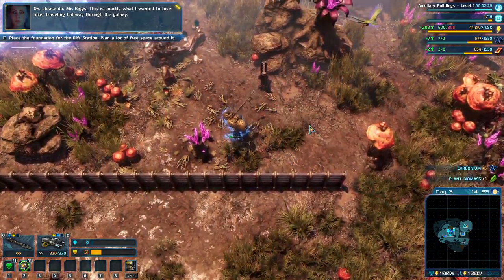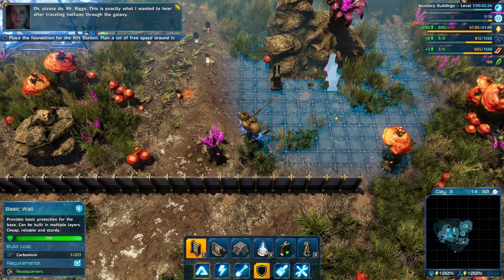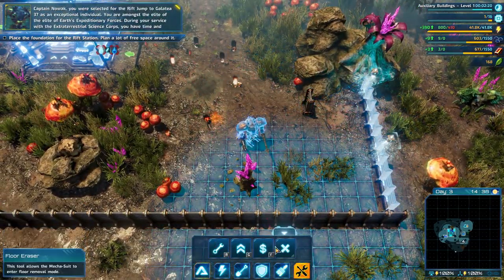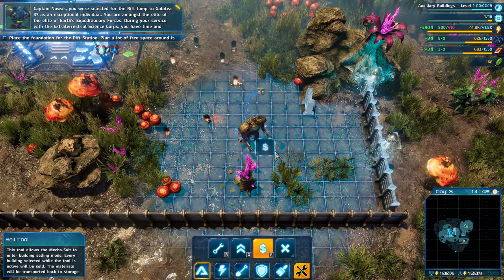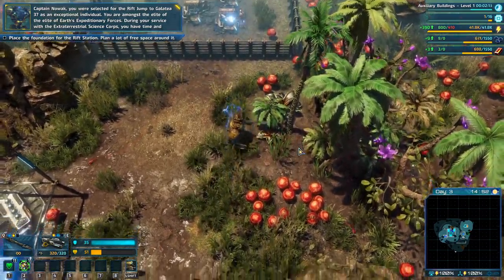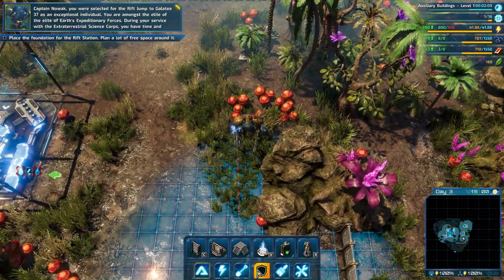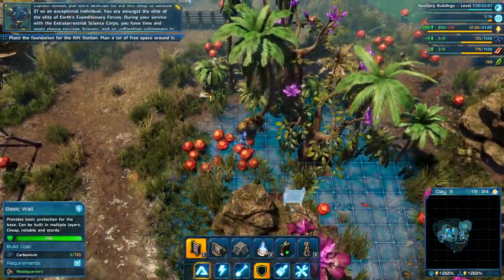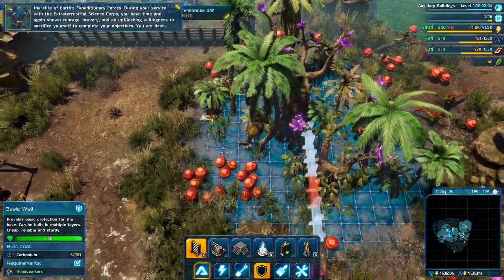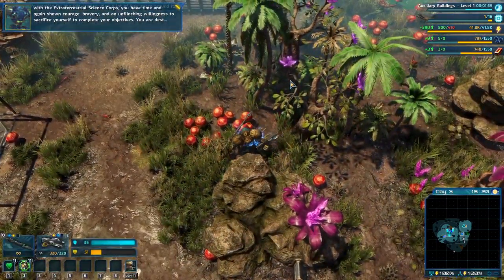Please do, Mr. Riggs. This is exactly what I wanted to hear after traveling halfway through the galaxy. Captain Novak, you were selected for the rift jump to Galatea 37 as an exceptional individual. You are amongst the elite of the elite of Earth's expeditionary forces. During your service with the Extraterrestrial Science Corps, you have time and again shown courage and the unquenchable will to sacrifice yourself to complete your objectives.